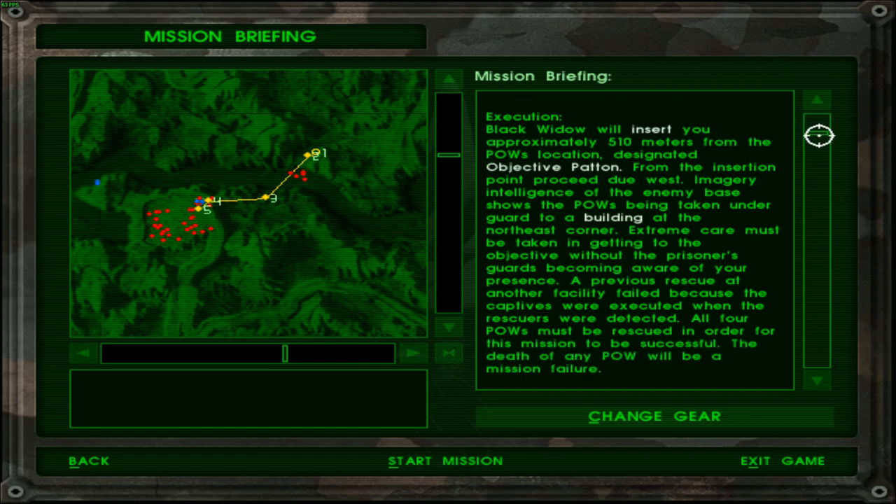Black Widow — I wonder what Black Widow is. Is that like the name of the attack helicopter that we have? Or rather the transport helicopter, the Black Hawk. Black Widow will insert you approximately 510 meters from the POW's location. Designated objective pattern, which direction — probably northeast it seems — from the insertion point, proceed to west... east I guess. Imagery intelligence of the NVPs shows the POWs being taken under guard to a building at the northeast corner.